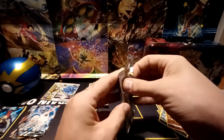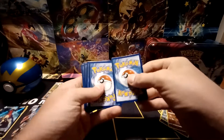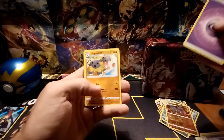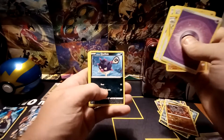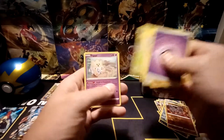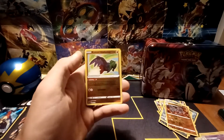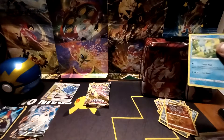Down to the final three packs of the booster box. We've got Psychic-type energy, Hippowdon, Energy Lotto, Quilava, Stantler, Hisuian Quillfish, Scyther, Togepi, Combi, Radiant Hawlucha in the Reverse Hollow spot — second Radiant Pokémon pull of the box — and the rare, Glaceon non-holo.